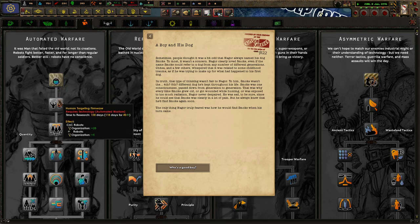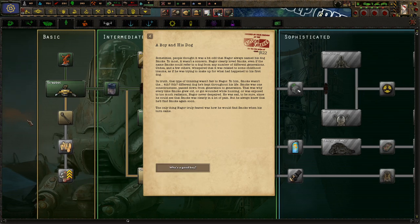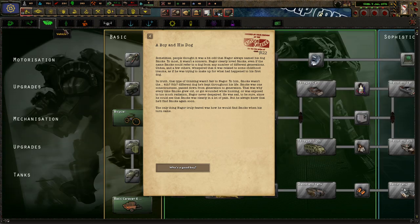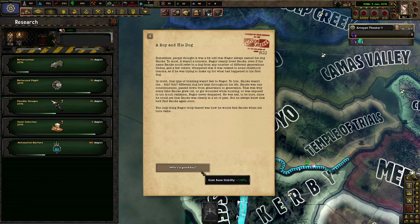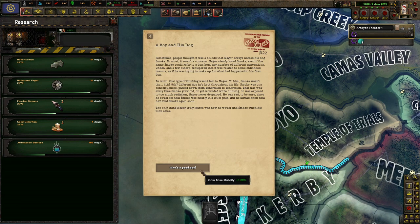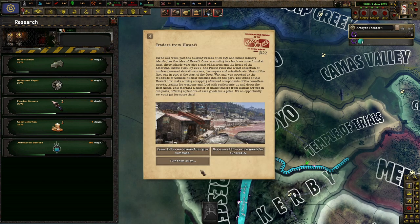A boy and his dog. I do want to go Automated Warfare, but let's see. That's not bad for organization. People thought it was a bit odd that Nagora always named his dog Smoke. To most it wasn't a concern — Nagora clearly loved Smoke, even if he named every dog Smoke across different generations. Chitza and a few others whispered that it was related to some childhood trauma. In truth, this thinking wasn't fair to Nagora. To him, Smoke wasn't the fourth or fifth different dog he kept through his life — Smoke was a consciousness passed down from generation to generation. That's why every time Smoke grew old and got wounded while hunting, Nagora never just despaired. He was sad to be sure, but he always knew that he'd find Smoke again soon. The thing Nagora truly feared was how he would find Smoke when his own turn came.